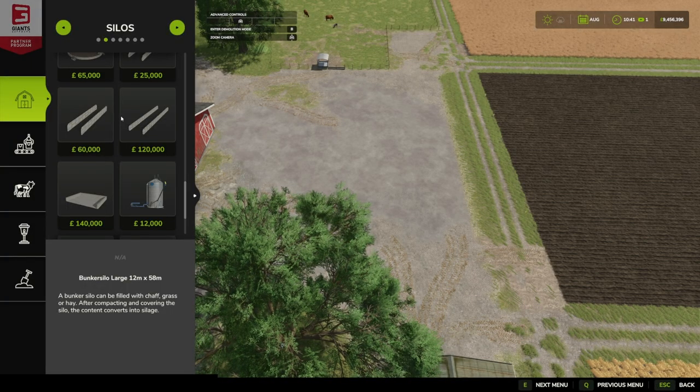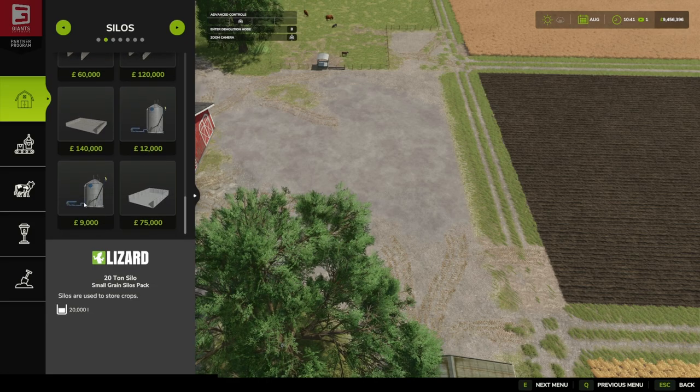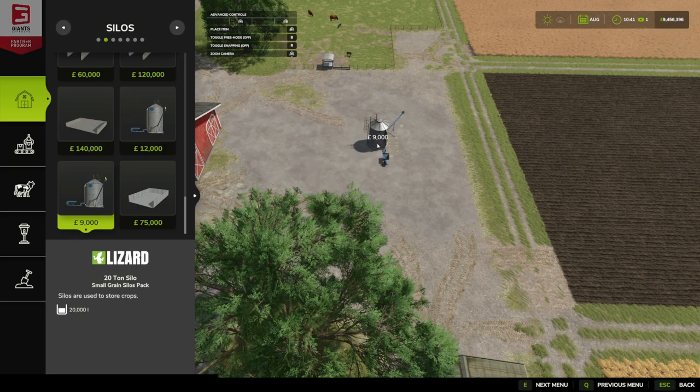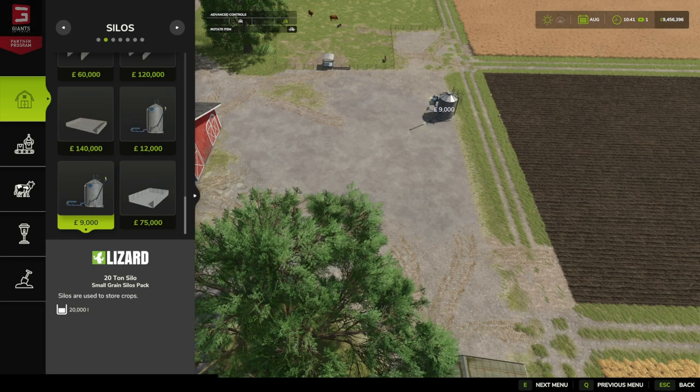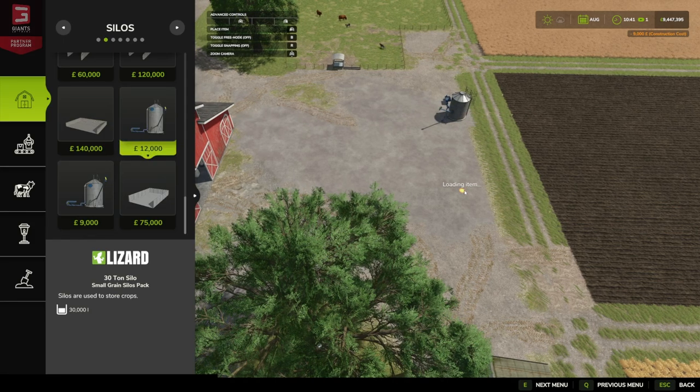In BaRT's Small Grain Silo Pack we get four silos: there's the 20 ton silo and the 20 ton silo extension, and then the 30 ton silo and a 30 ton silo extension. If we go to silos, you'll see we have the 30 ton and the 20 ton — quite cheap at nine thousand and twelve thousand respectively. We're going to pop them down here.